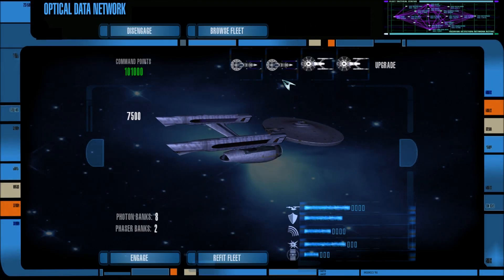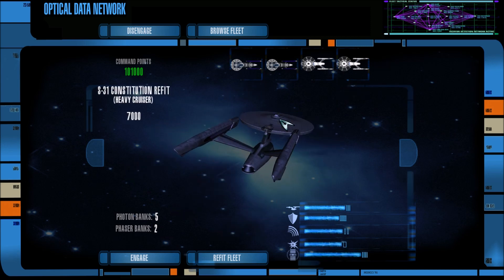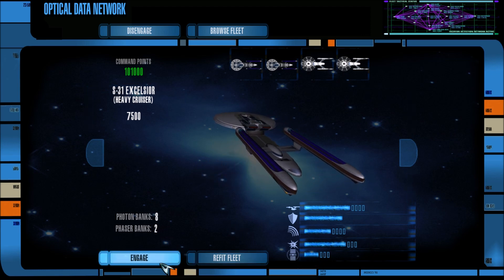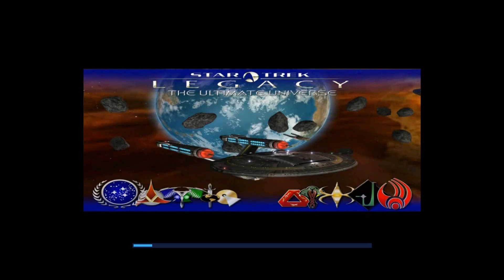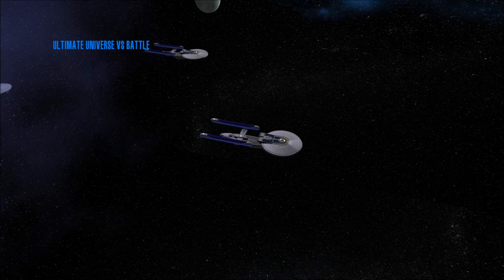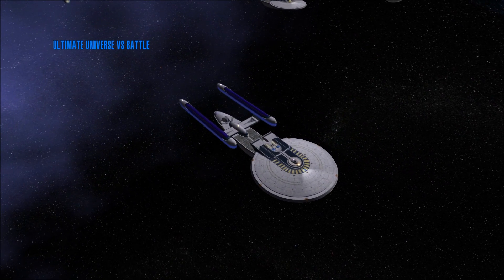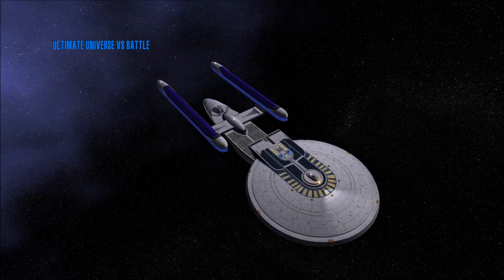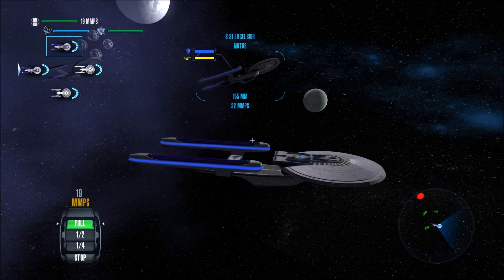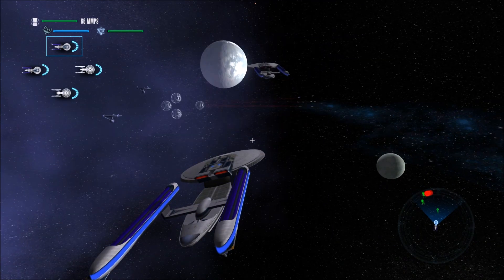All right guys, we now have two Constitution Refits and two Excelsiors. I think we have a very good chance at taking out these Borg vessels now. Let's hit engage. We also have a whole fleet over there — there are a few Excelsiors, some more Constitutions, a Star League, and I think there's also a Centaur class. We mean business.